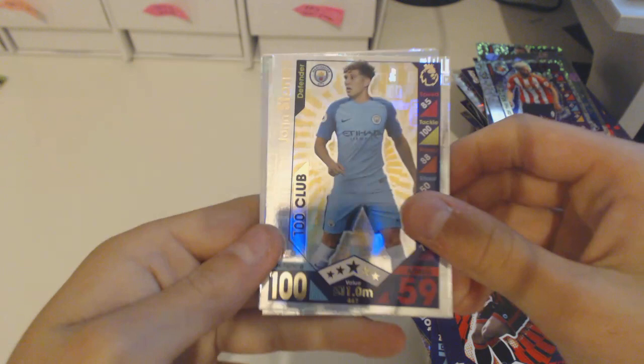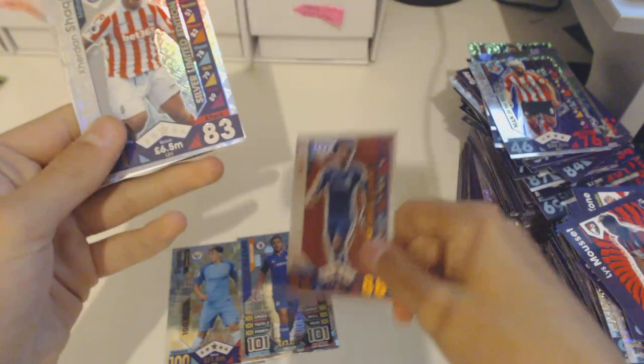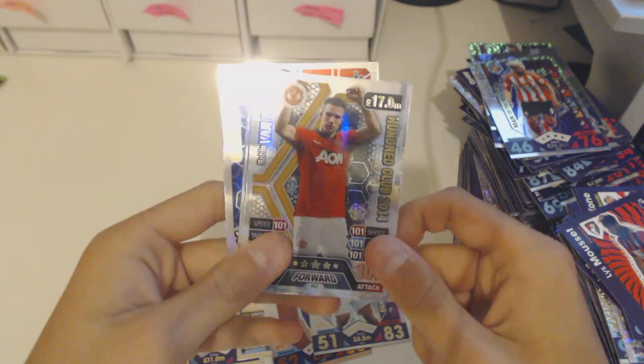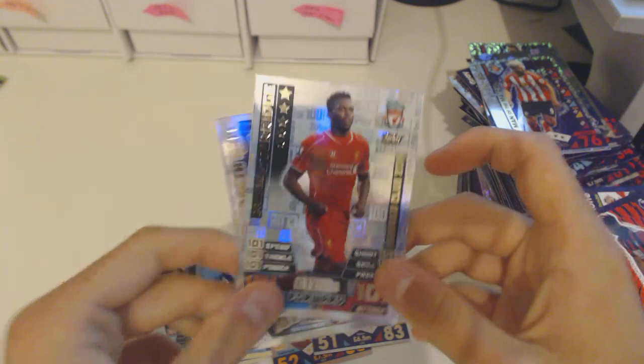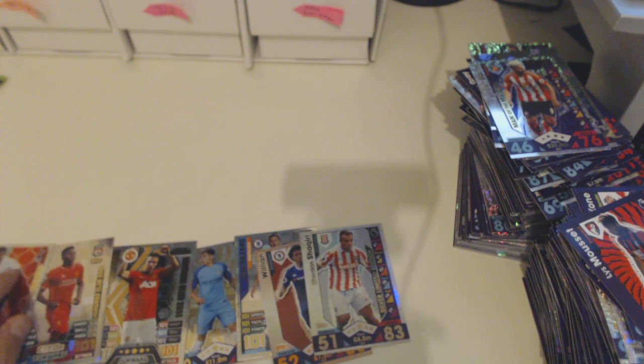That was a really good pack opening! Let's recap what we got. We got John Stones 100 Club from this year, Eden Hazard last year's 100 Club from 2016, a nice Willian Bronze Limited Edition which will be quite rare, a Shaqiri Silver Limited Edition also quite rare, a 100 Club Van Persie from 2014, a Starridge from Liverpool 2015, and a Gareth Bale from 2012 Tottenham 101 Club. So that's seven special cards overall.